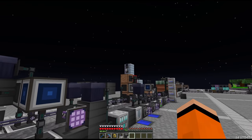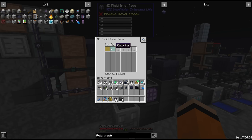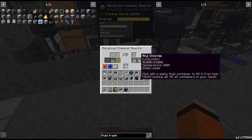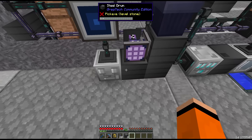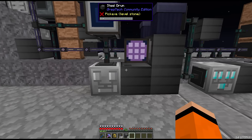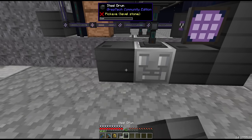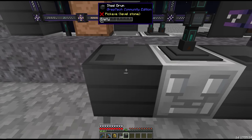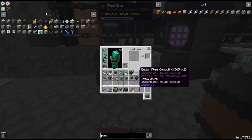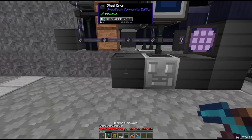For now we just have a fluid storage bus on the distillation tower, which allows us to request the propene. We're going to mix this with chlorine, giving us the allyl chloride along with some hydrochloric acid going to the right-hand side and being buffered. We want to buffer the allyl chloride in its own drawer drum, with a fluid filter so it only pulls the allyl chloride from the machine.